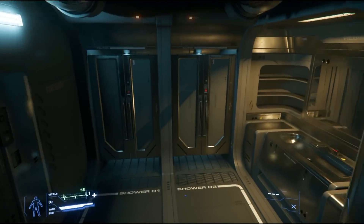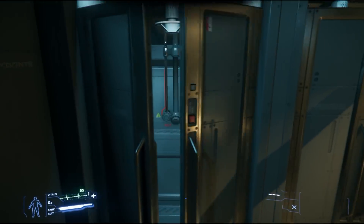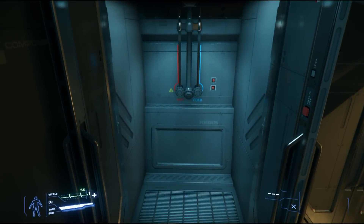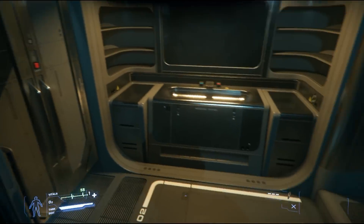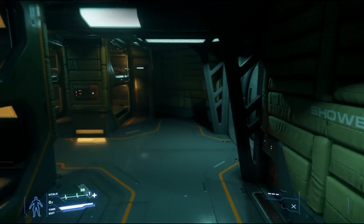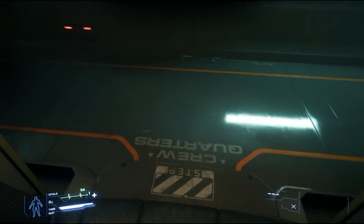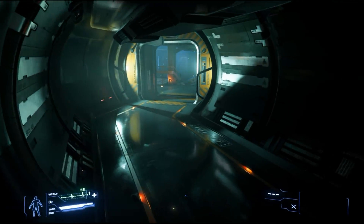There are showers that do function — hot and cold, set your temperature to the way you like. We are still vampires though — nothing showing in the mirrors. We'll go ahead and head on to the other side of the ship, still labeled crew quarters, so there are two ways in.